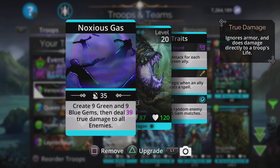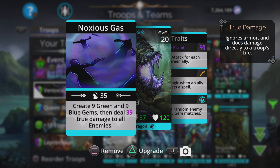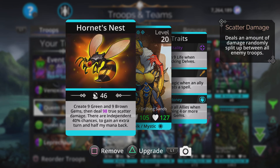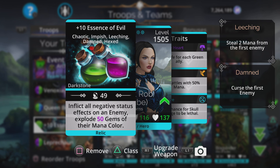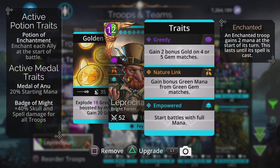Vanoxia creates nine green and nine blue, then deals a decent amount of true damage to all enemies, so this is going to absolutely wipe out the enemy in the early stages. Because she creates nine green and blue, this feeds Queen Beatrix who then creates nine green and brown. It doesn't matter too much that we don't use brown in this team because these two just loop together really really well. We can cast Essence of Evil to shove it on the first troop, stop them doing skull damage, stop them casting spells, shut them down completely — and they've got a chance to just die automatically. Leprechaun gives us a nice fast start to this team.